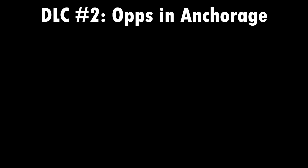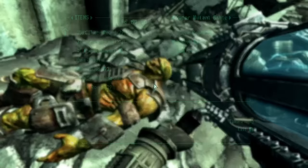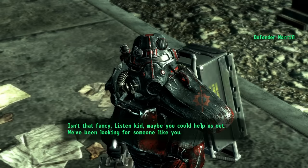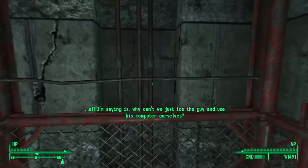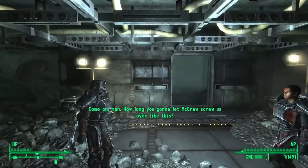DLC number 2: Operation Anchorage. Operation Anchorage starts when you listen in on the Brotherhood Outcast distress signal requesting support. The Brotherhood Outcasts are a faction added in this DLC — an offshoot of the Brotherhood of Steel that became disillusioned with Elder Lyons, as they believed his decision to focus on protecting local wastelanders and killing mutants, rather than securing pre-war technology, would destroy the Brotherhood. These fans weren't happy with the Brotherhood's role changing from an insular, cult-like group of soldiers and scientists who hoard old technology, to a sort of benevolent police of the Capital Wasteland — a far departure from Fallout 1 and 2's Brotherhood.